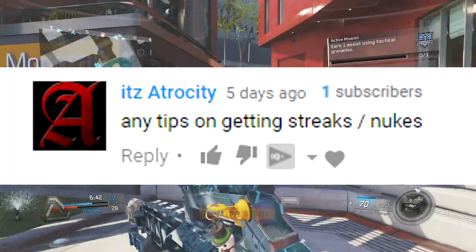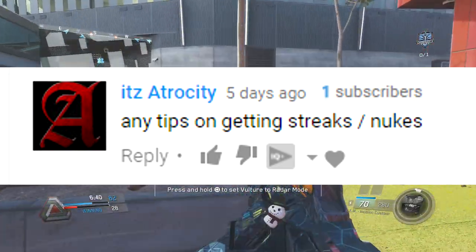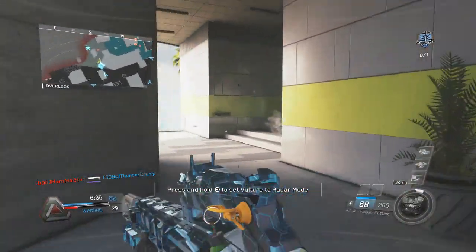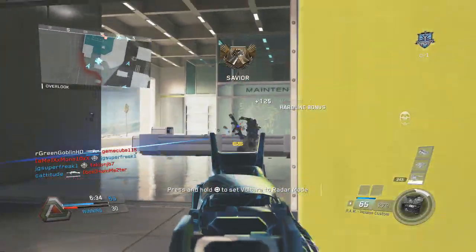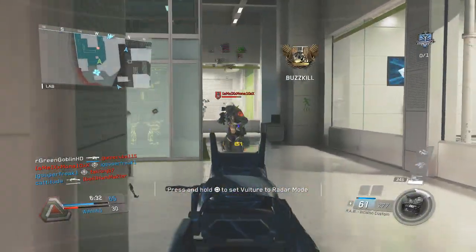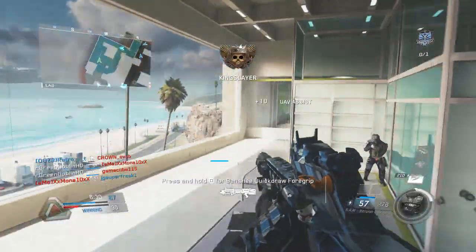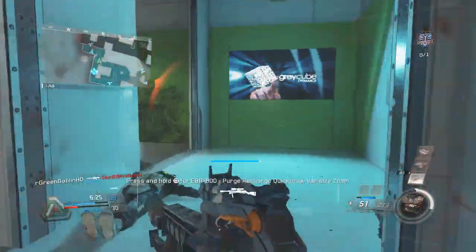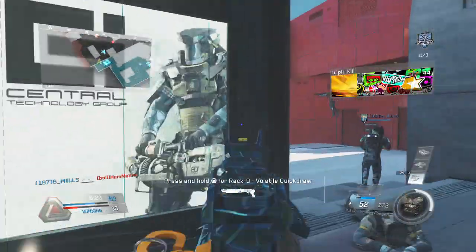Next one is from It's Atrocity. He says: any tips on getting streaks or nukes? This is a very good question. Of course, to get streaks and nukes, you're going to have to stay alive. My number one tip would be to play on the outskirts of the map and to play a stealthy play style. I talk about stealthy play styles a lot because it works well in this game.